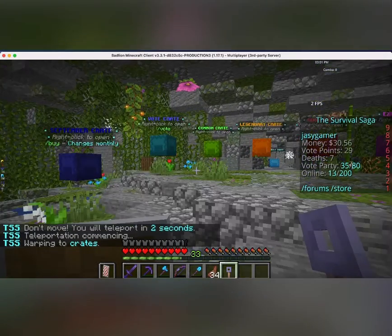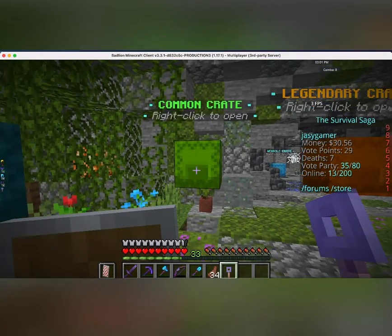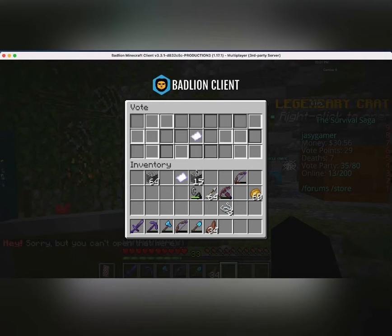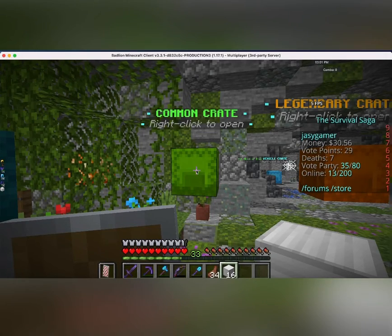Here we are. And then, we get the command key and then click on the command crate. We'll click it. And then it's gonna shuffle for a while — just wait. And then you get free stuff. Let's see what we get. All right, looks like we got blocks of iron.